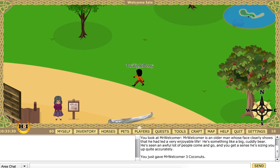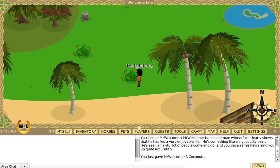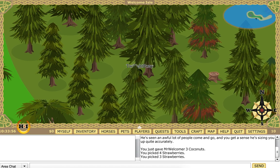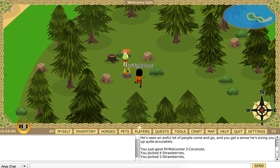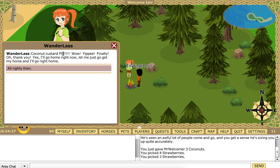It's a forest — let's go. There's a forest over there. She's bound to be in here. There you are! Hi there, I'm enjoying my campfire. Your father's looking for you — he wants you to come home. But I just got to this spot — this is my favourite spot in the whole world and he always sends someone whenever I get here. Well, he says he's making your favourite coconut custard pie. Coconut custard pie — yippee! Finally, oh thank you! I'll go right home now. Let me just go get my horse.